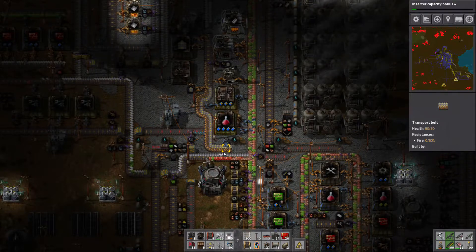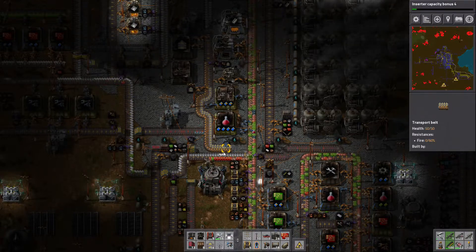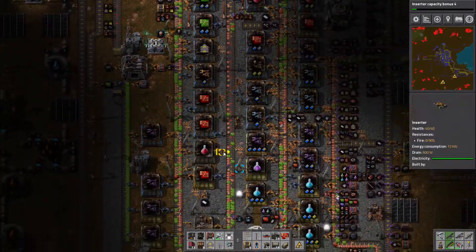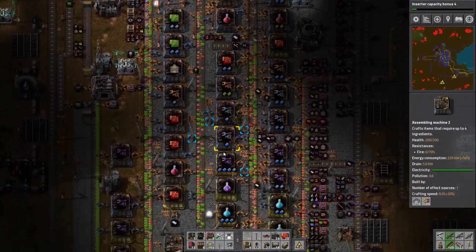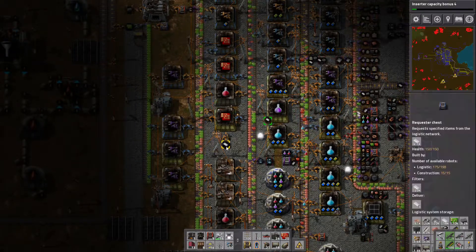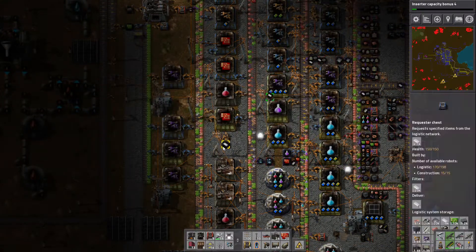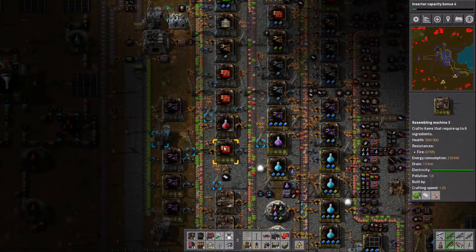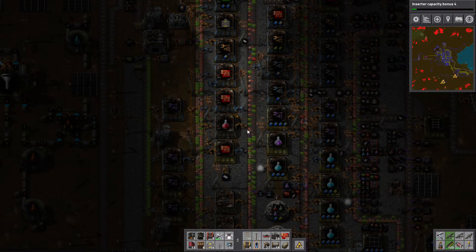There's a big problem here - too much stuff coming in. However it is all being used. Looking down here, we're making advanced circuits. I'm glad there's an oversupply of plastic because a shortage can stop production. It can stop things all the way down the chain.